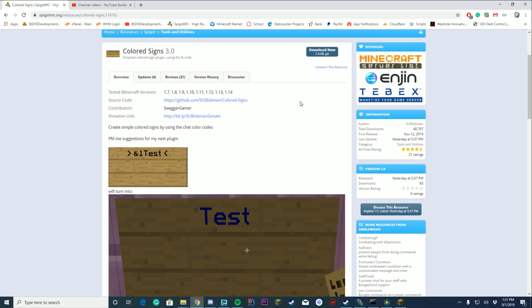To start off on Monday, we are checking out the plugin Colored Signs. This plugin has been downloaded 40,000 times, which is absolutely insane.